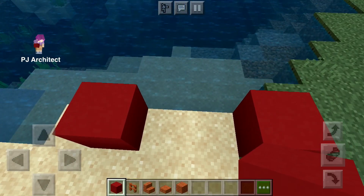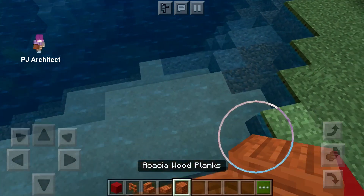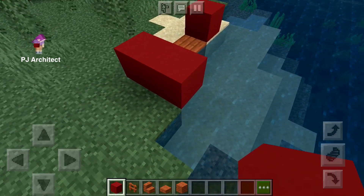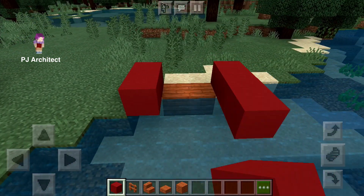On either side, destroy the block in the middle and place occasional wood. Extend the first level and make it three blocks.